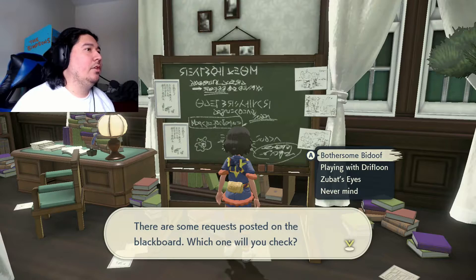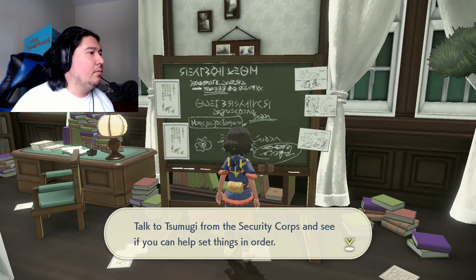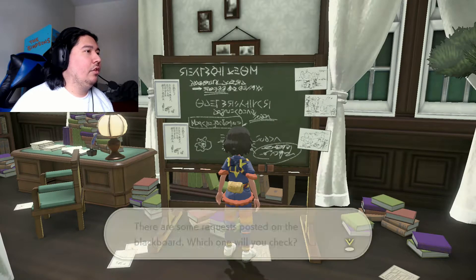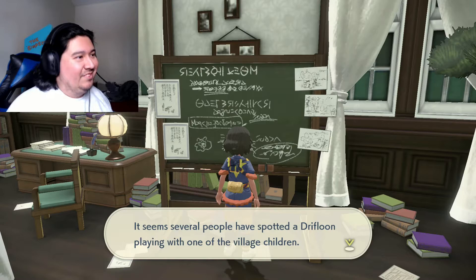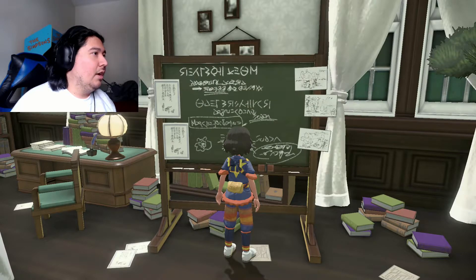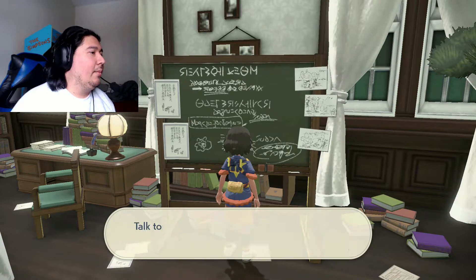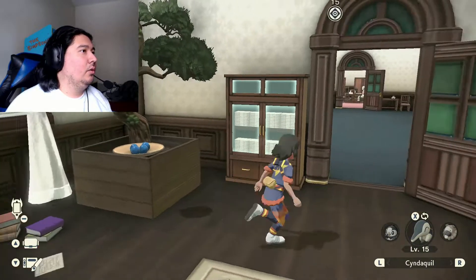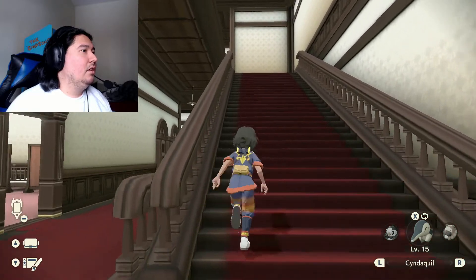Bothersome Bidoof — a band of Bidoof keep sneaking into the village and causing trouble, talk to Samugi from the security corps. Several people have spotted a Drifblim playing with a village child — speak with Miki from the security corps. And the last one involves Zubat — talk to Clarissa from the security corps and investigate as necessary. No more requests, so let's continue on with the story.